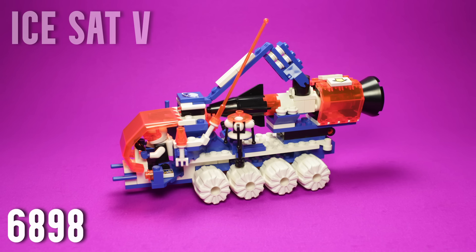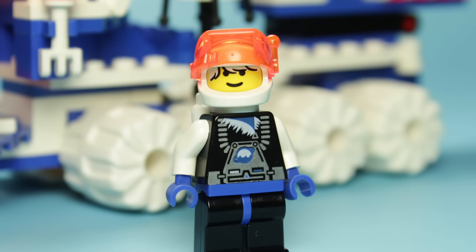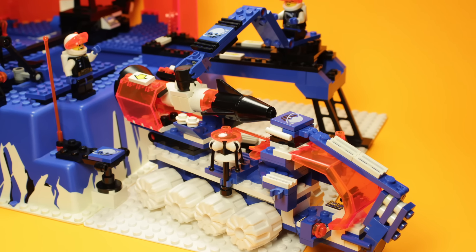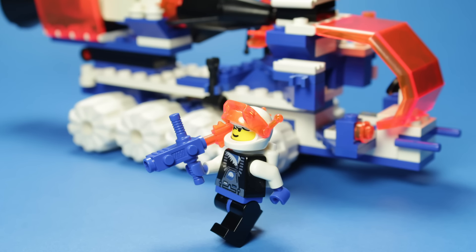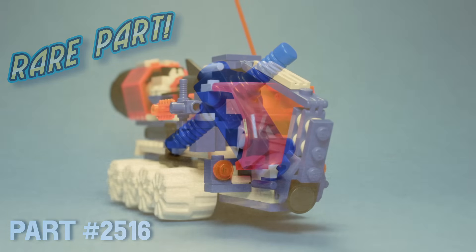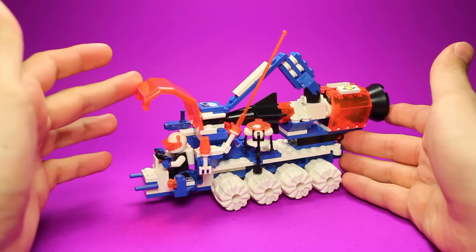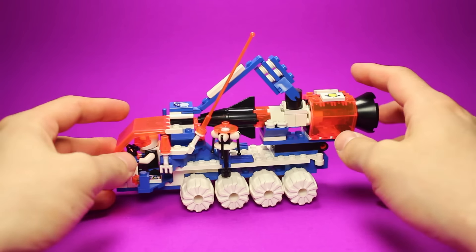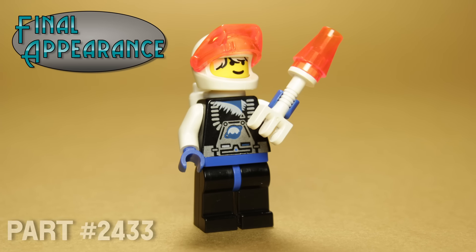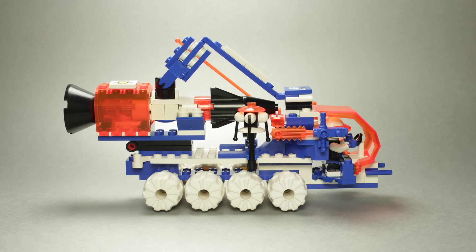6898 Ice Sat-5 is an eight-wheeled, magnet-armed, rocket transport truck — how cool is that? This vehicle actually does sport some impressive interplay with the Ice Station Odyssey set, but we'll get to that later. This blue mining tool is actually quite the rare piece, only having ever been released within these two sets. Likewise, a number of the other blue elements, especially those in the lift arm, are rare or long-retired. Both significant trans-neon orange windscreen pieces were only ever included in one other set, one of which being the Ice Station Odyssey. This white signal piton is making its final appearance here. Indeed, there are a number of rare pieces comprising this model, making the prospect of parting it out from bulk bricks an unenviable one.